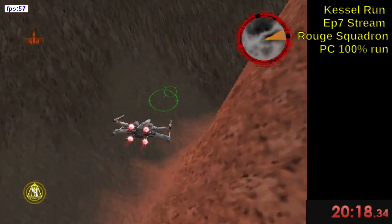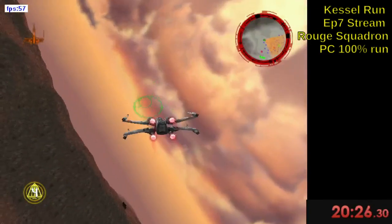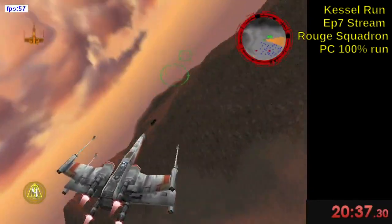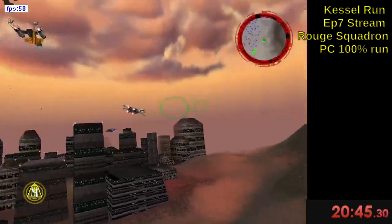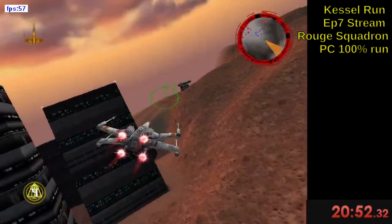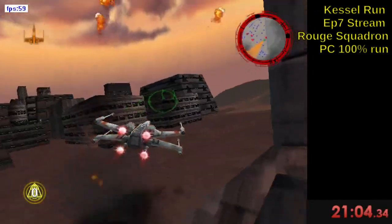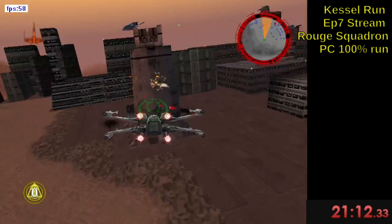You don't want to go too far off into the distance because your friendlies will automatically die, and you need all six of them to stay alive in this level. It's interesting that when you set the voice to zero, it just goes away completely. The subtitles also don't show when you've got the voice turned completely down. I shouldn't be distracting myself reading chat.